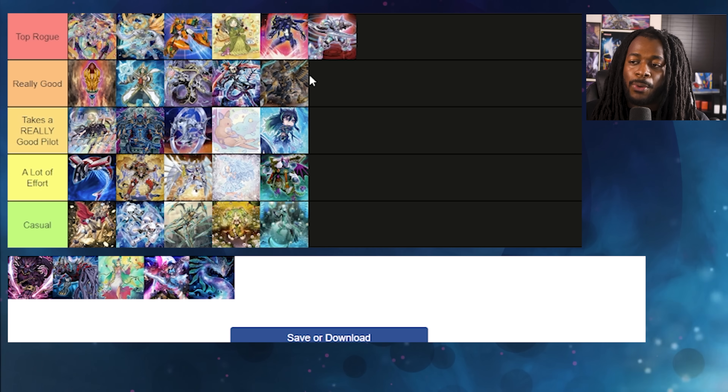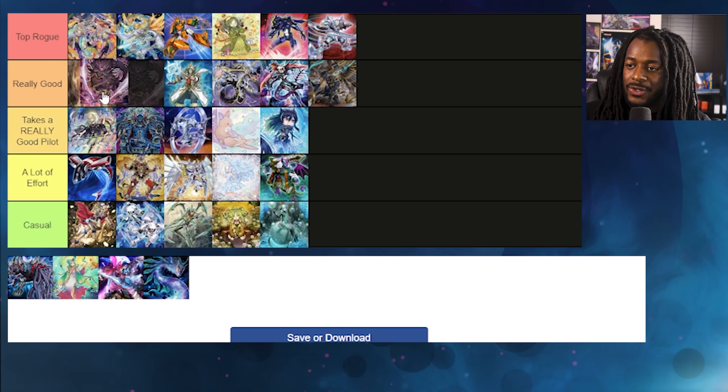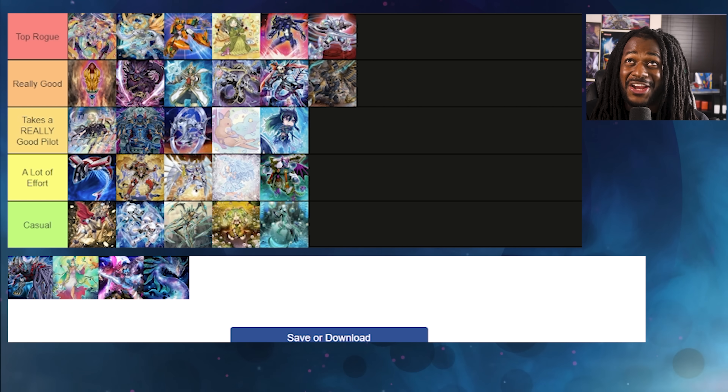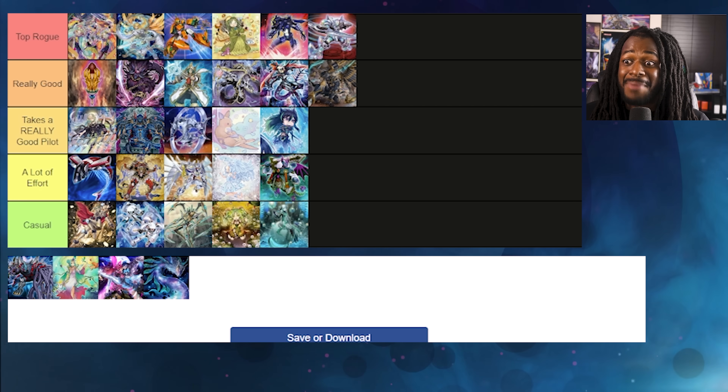Unchained would probably go to the second-best in the Really Good category. I'm not 100% sure if I'd put it in Top Rogue — it doesn't have much over the meta that I can think of right now. Toadally Awesome destroys the card and sets it to their side of the field, so we're not getting any Unchained effects from that. But great going-second cards like Evenly Matched might actually help if you can get around Toadally Awesome. It's really good against Spright Elements and other strategies.